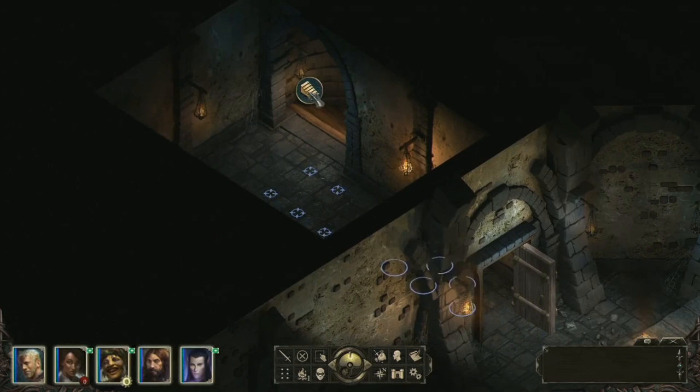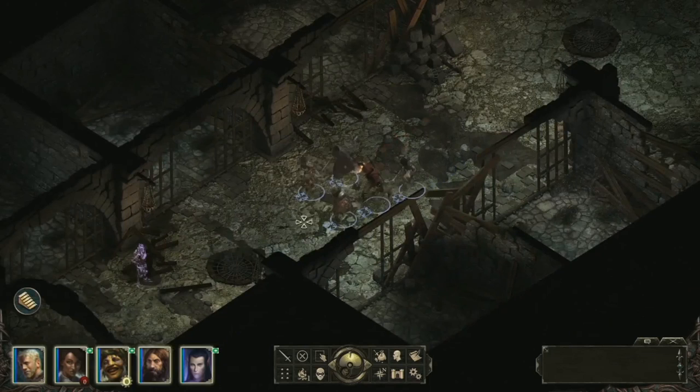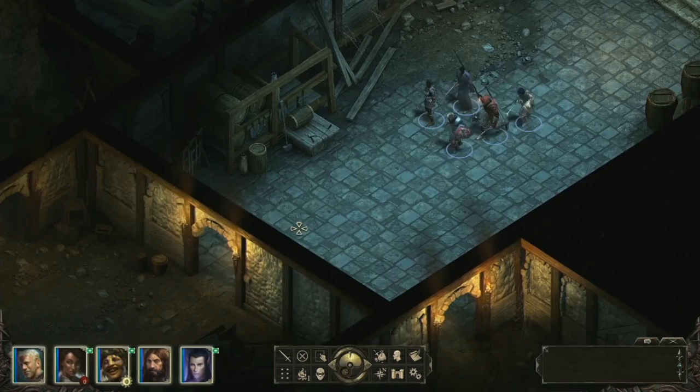Your stronghold actually sits over the top of the Endless Paths of Odd Nua, and as you come back to the stronghold over time you can keep going down into the lower levels. Because it is a 15-level mega dungeon, we provide shortcuts — so if you've gone down five, six, seven, eight, or ten levels, there is a shortcut that allows you to get back more quickly. I've already cleared this level so I'm going to hustle on down to the second level.